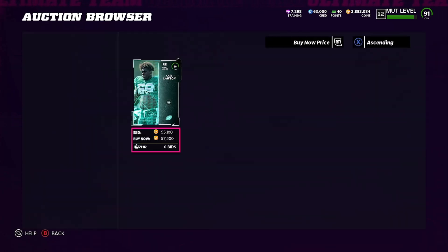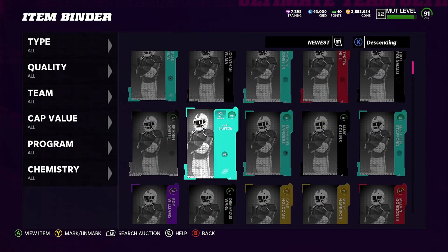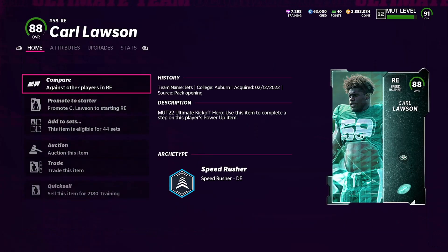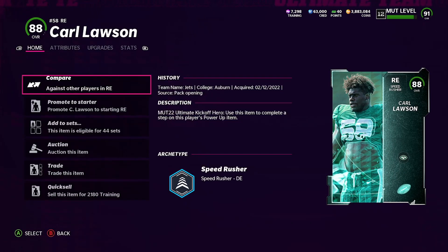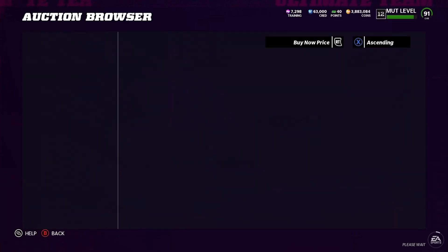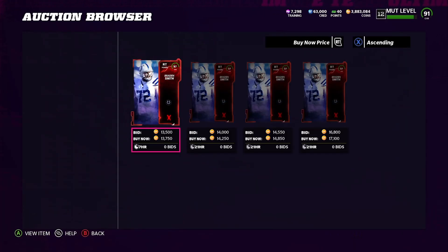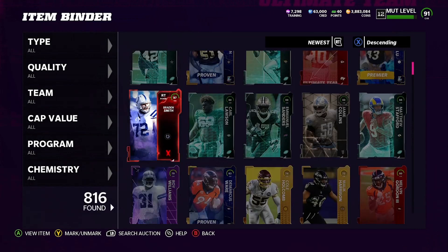Carl Lawson is listed at 57,000 coins — who the hell put him up for that? Let's check what he recently sold for: 11k, 12k, 13k. We'll put him at 14k — I'm sure that'll sell. Last one: 87 Braden Smith going for 13,000 coins.